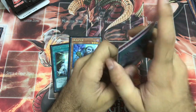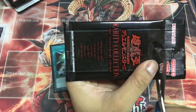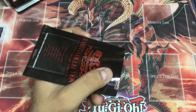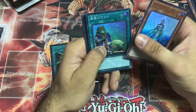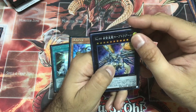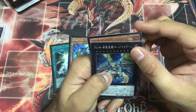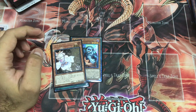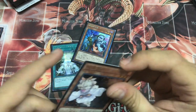Ultimaya. Undine. Ultimate Rare! Ash Blossom — three for three! Ash Blossom three for three! Awesome!